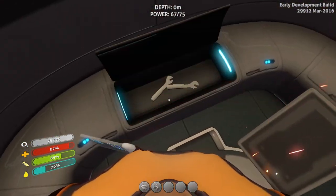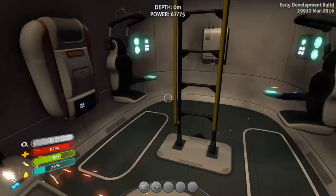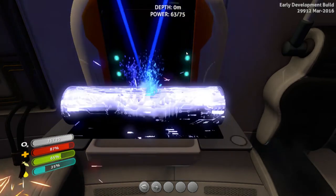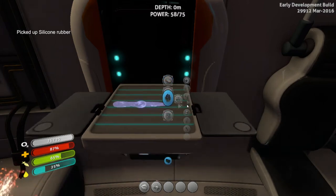After the Aurora explosion, there's now radiation over that area so stay well away. I'll quickly grab some titanium for my knife, make a piece of silicon rubber from the seed clusters, and that'll form the handle of the knife.